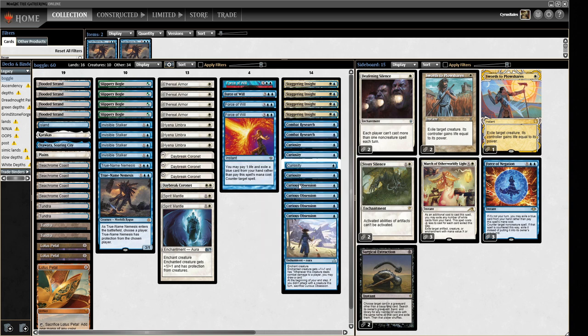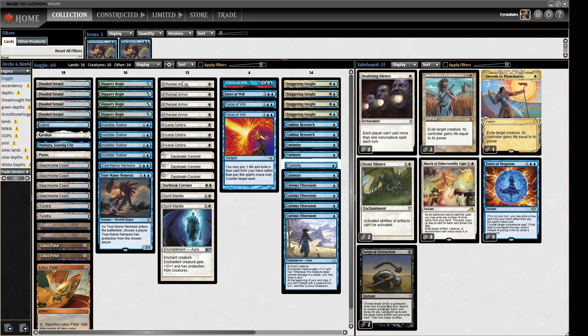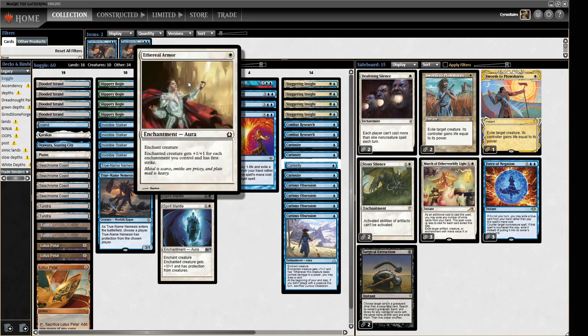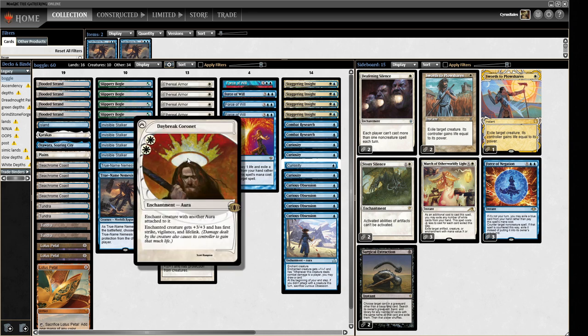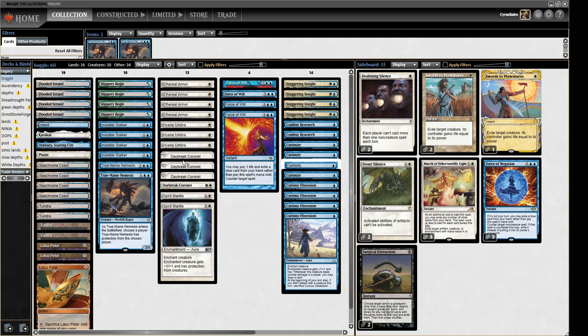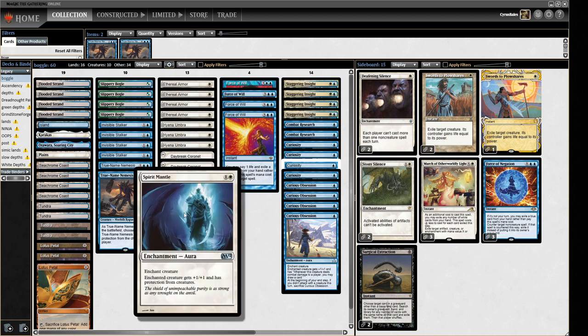We've got Curiosity, Curious Obsession which is better than Curiosity as long as you're attacking, and then all of these pump effects: Ethereal Armor which is +1/+1 for each enchantment you control, Hyena Umbra which gives our guy totem armor plus first strike and +1/+1. Daybreak Coronet is kind of the big going-over-the-top spell — +3/+3, first strike, vigilance, and lifelink — so it should just stonewall a lot of aggro decks. We've also got a couple of Spirit Mantles just in case we need to push through.